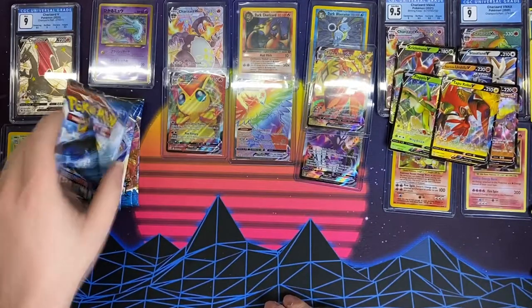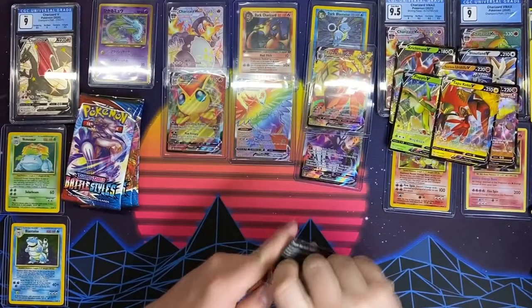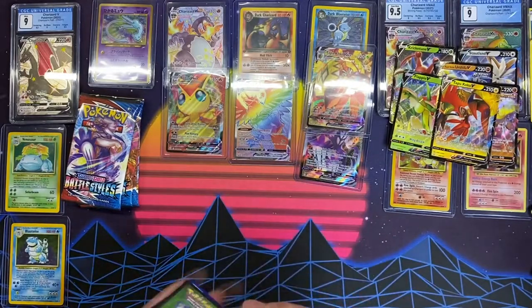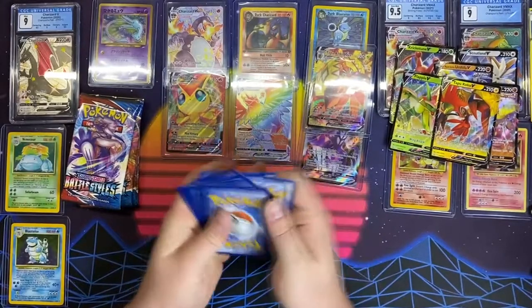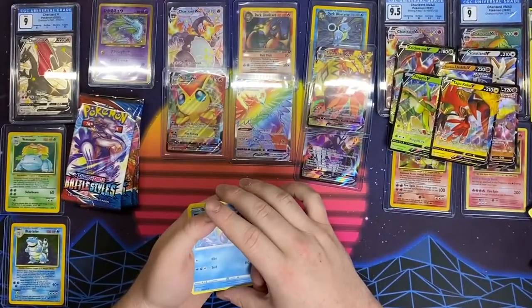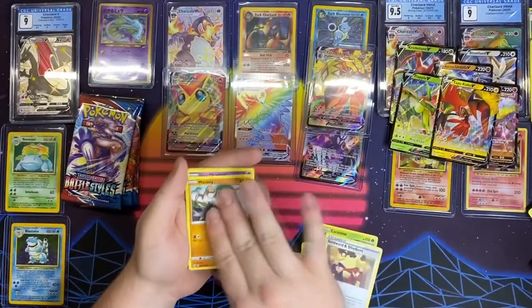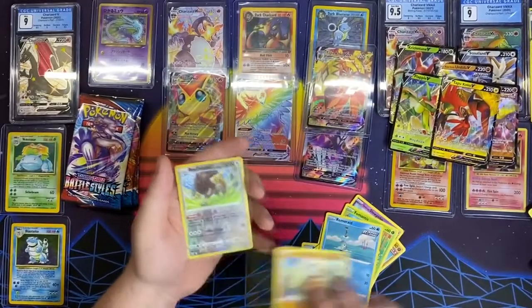One, two, three. Flippy Dippy. Wait — that's a Steel Energy. Oh my god, I've been calling Dark Energies Steel Energies this whole time. Wow — people must think I'm stupid, because those are very different. Buffalo Reverse and Stonejourner. He is a pretty common uncommon I feel like — I feel like I've probably seen him the most out of all of the final pulls.